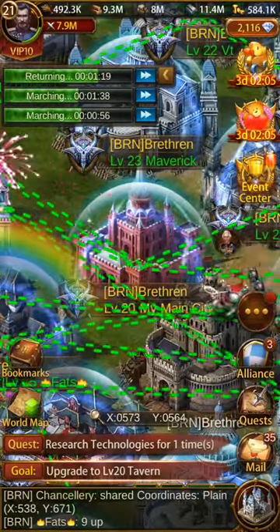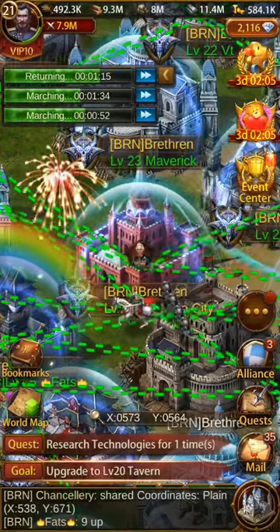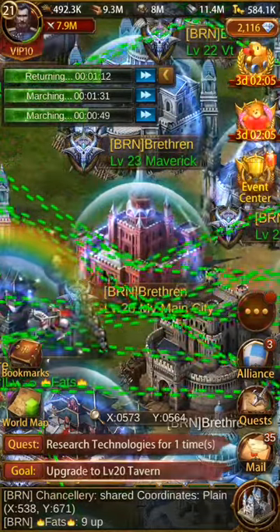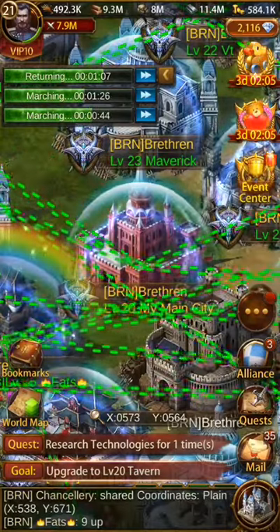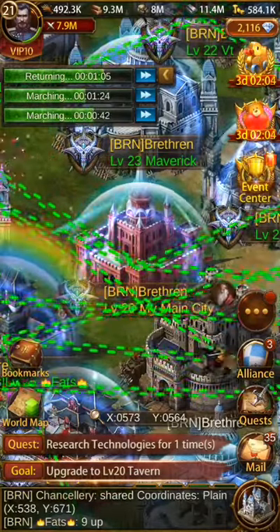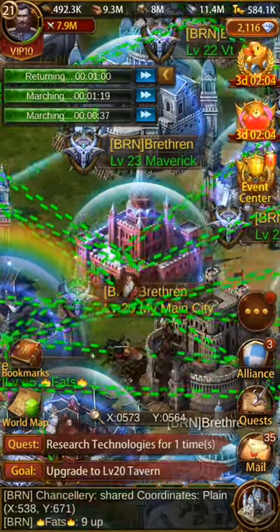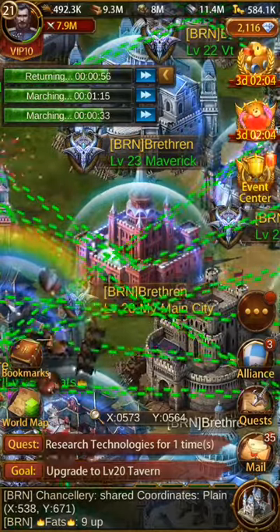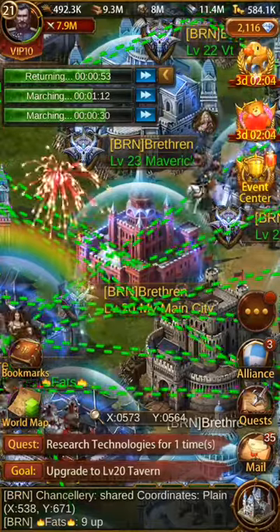There is kind of a funny thing there because when you start using speed ups on research and you blast through some research, you're going to run out of gold. So you're going to have to go get more gold and it's going to be hard to keep up with. Ideally you do a mix of buildings, construction, and research, which will slow down the research a little bit in hopes that you can find goblins and get more gold.